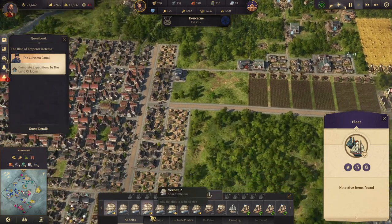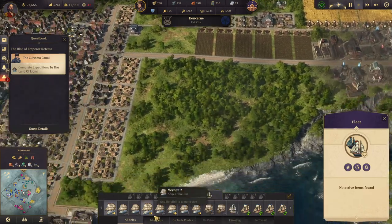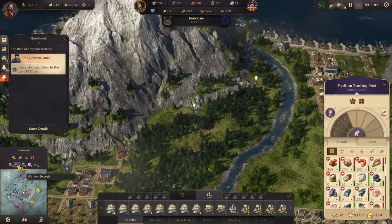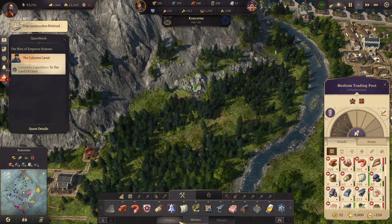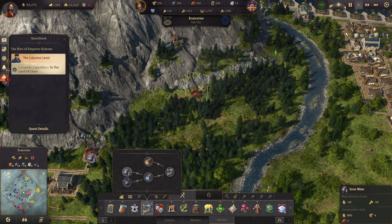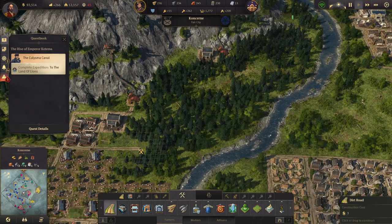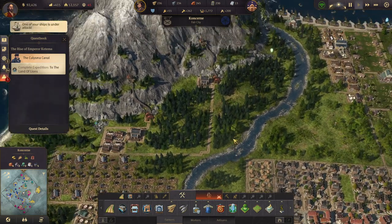I'll do this because that's four ships, and then we'll send this guy out here as well - that's five ships, that should be enough. And then the two of you can get in here and get repaired. Now what are we missing for canned food?